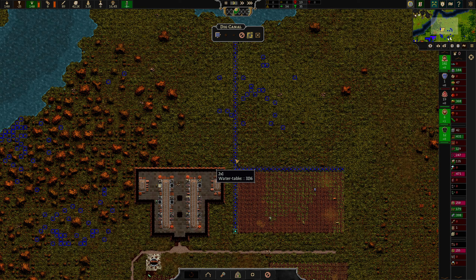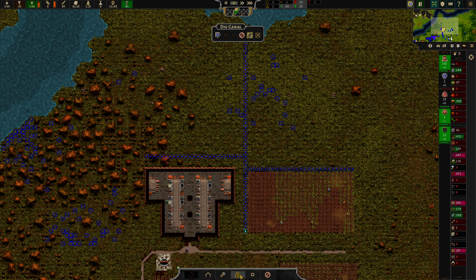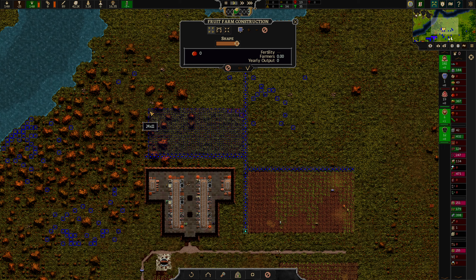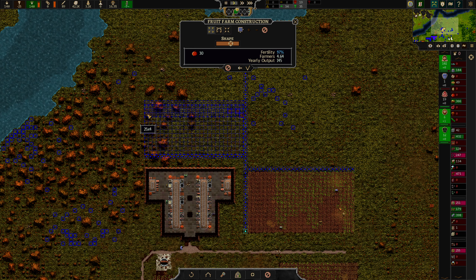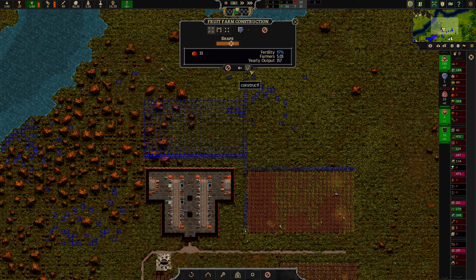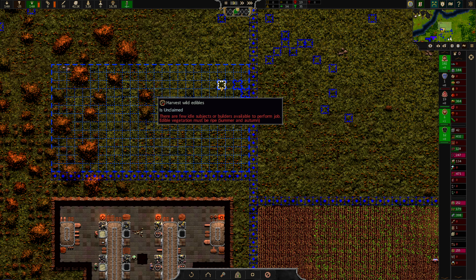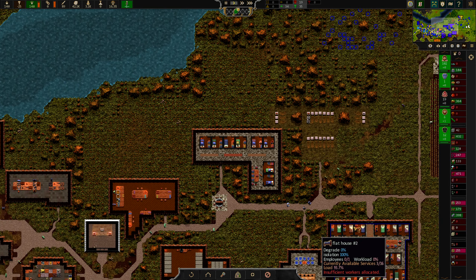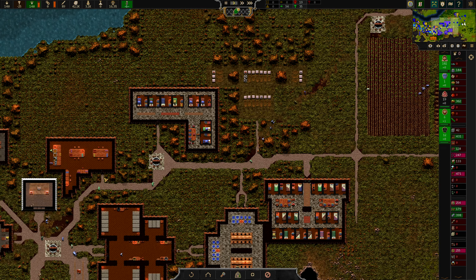We'll put two spaces around the building and then let's put in some more fruit — more agriculture, more fruit over here. Let's do a 25 by 12, that'll be 97% fertility. Let's get five workers — that's perfect. So that'll be some more fruit. There are harvestable edibles we just have to wait until that's been harvested.